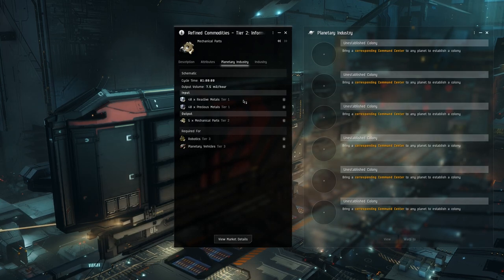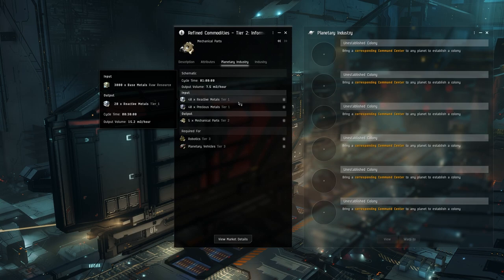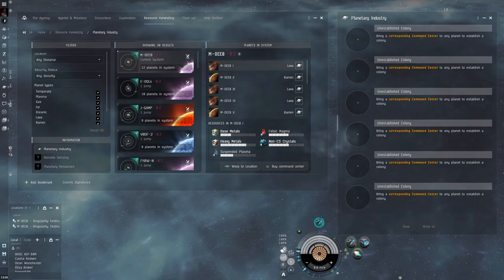I recommend for robotics that you need at least two barren planets and two lava planets for your tier one or your P1. I also recommend that you have an additional barren and lava for your two process planets. All right, let's go and get set up.